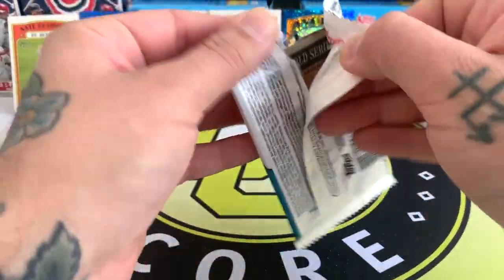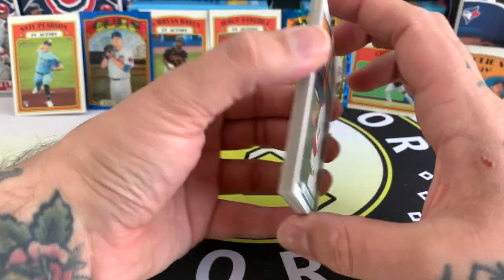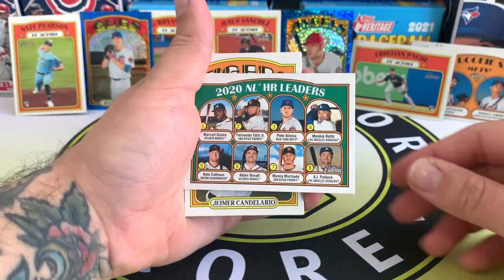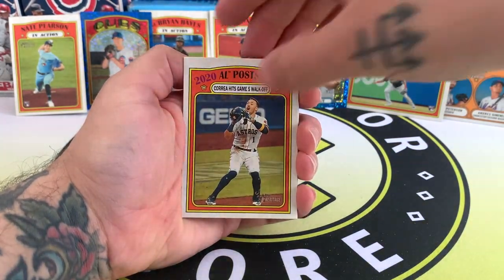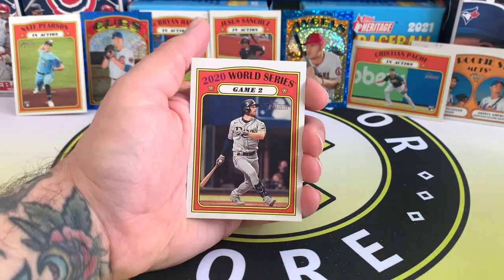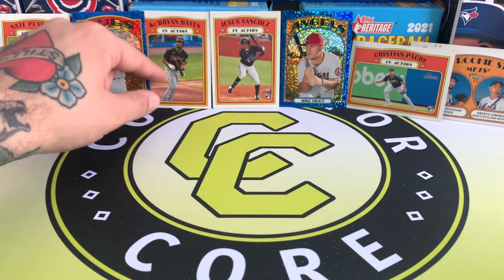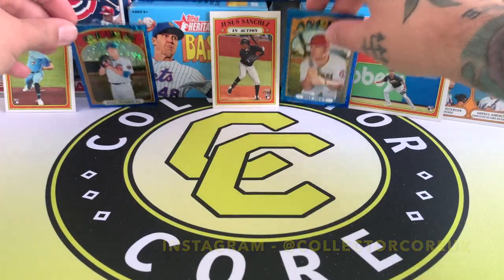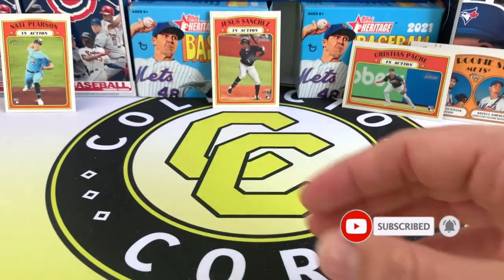Down to our last pack. Got all the Chrome cards, so I don't think we'll probably get anything else unless we're super lucky. There's no relic, but you never know — there could be an autograph. There's the NL Home Run Leaders, and we've got Candelario, Ryan Yarbrough, Tommy Pham, Carlos Correa, Christian Walker, Andrew McCutchen — he got released by the Phillies — and the Rays in the World Series. Not bad into the pack, actually. Ke'Bryan Hayes is definitely the best rookie that we pulled. It's a great looking card as well. And yeah, we've got Mike Trout and Kyle Hendricks Chromes. So nice. Thanks for checking out, I'll see you in the next one.